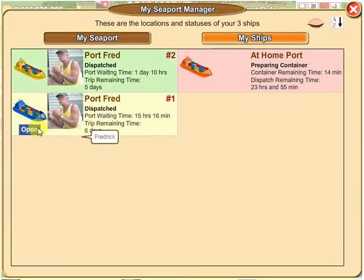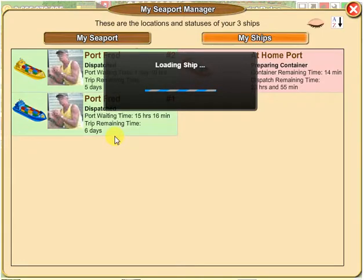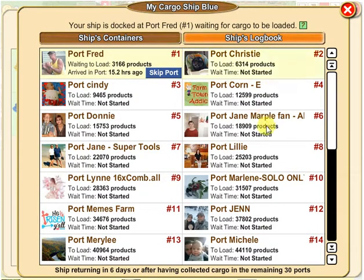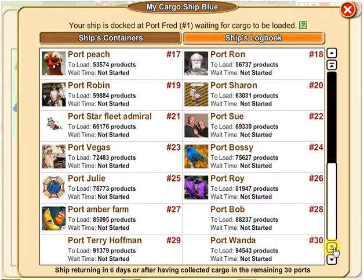Let me open one of my already-dispatched ships to demonstrate. It says time remaining: six days. In the ship's logbook you can no longer change the order once it's dispatched — you can only skip ports. Port Wanda is at the bottom. It says the ship is returning in six days, or after collecting cargo in the remaining 30 ports. If Wanda were inactive, my ship would be stuck at her port for six days before returning.